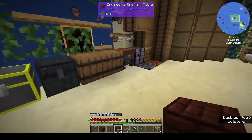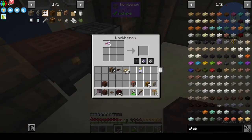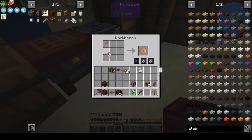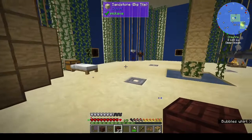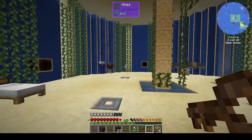It's a good thing I've got all that string upstairs. You can turn hub fragment keys into — oh, okay. I guess after you've unlocked all your bits you can turn them into coins.